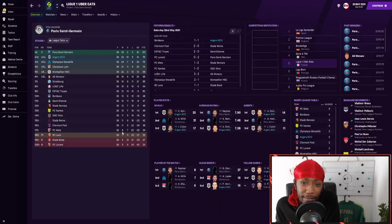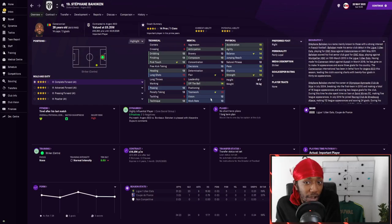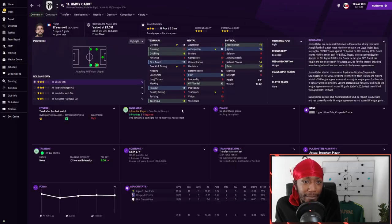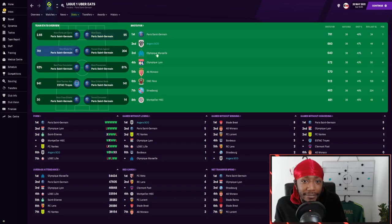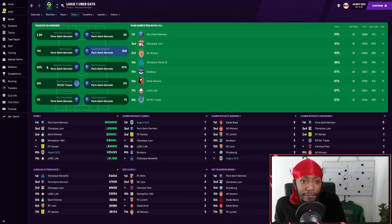We have two strikers in the top goal-scoring chart. Stefan Beholken — his attributes aren't great but he's fairly fast and managed to score 23 goals in 31 games. We also have Jimmy Cabot, who played up front or on the flanks. He's actually worse attribute-wise than the striker, but he scored 17 goals with 11 assists, getting an xG of 12.33 and an average rating of 7.14 — absolutely incredible. Our goalkeeper managed to keep 16 clean sheets.